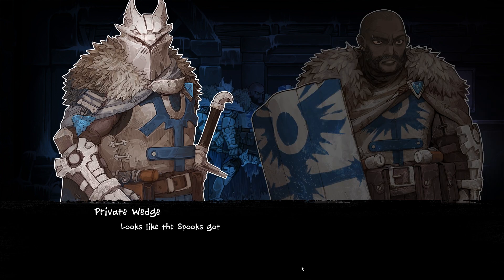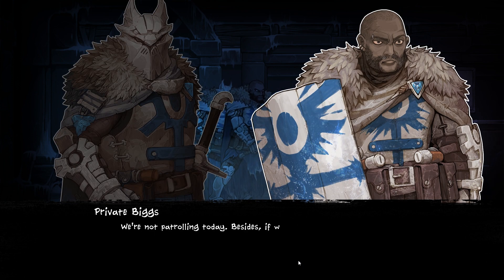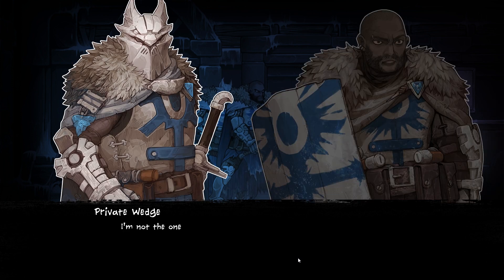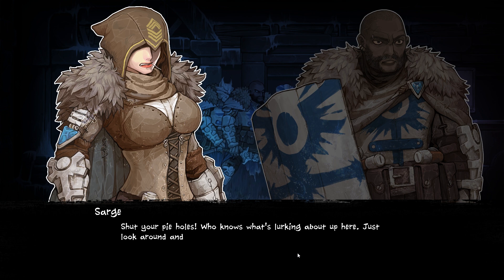So this is the place I told you guys about. Looks like the spooks got here first. Was it really worth leaving a regular path to come all the way out here? We're not patrolling today. Besides, if we don't find more supply soon, we'll all be in trouble. Have you a better suggestion? Not the one that will have to tell Celeste we came back empty-handed. Shut your pie holes — who knows what's lurking about up here? Just look around and see if you can find anything useful.